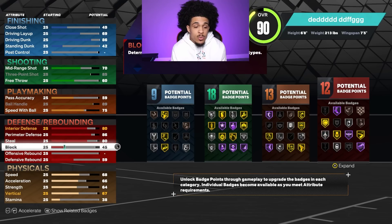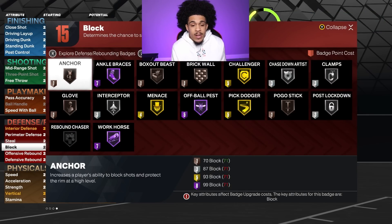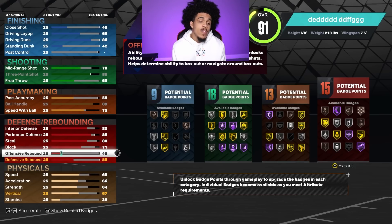For the block attribute I was gonna take it higher, but we already have anchor and the next upgrade is an 87 block — so we'd be wasting 17 attributes just to get that silver badge. I don't feel like it's worth it when we have other things we can use.